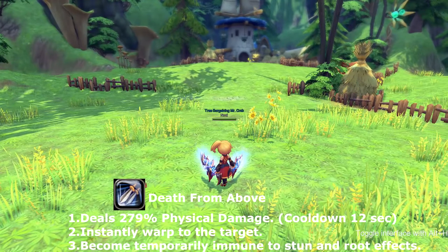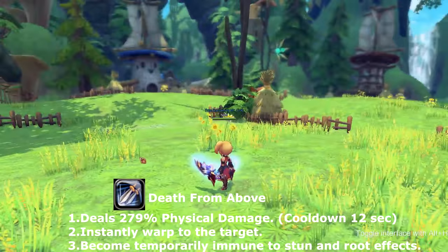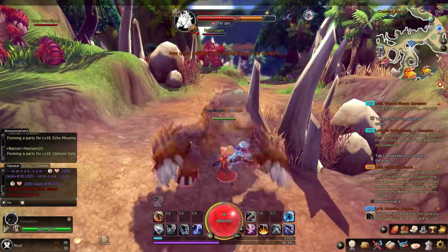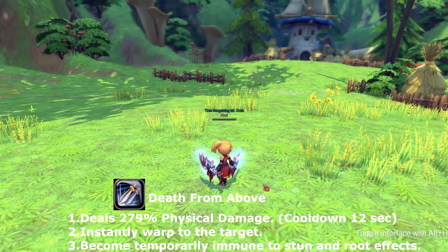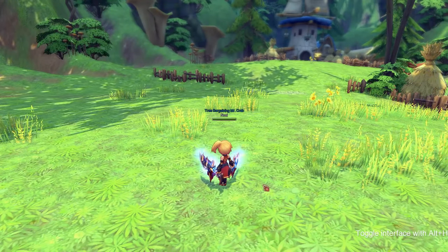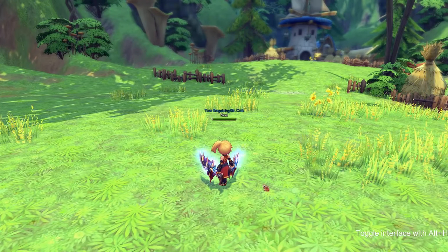Our next skill is called Death from Above, which allows you to warp to your target and deliver a slash. Not only does Death from Above warp you to your target, it also gives you temporary immunity to being rooted or stunned. This skill goes on cooldown for 12 seconds.